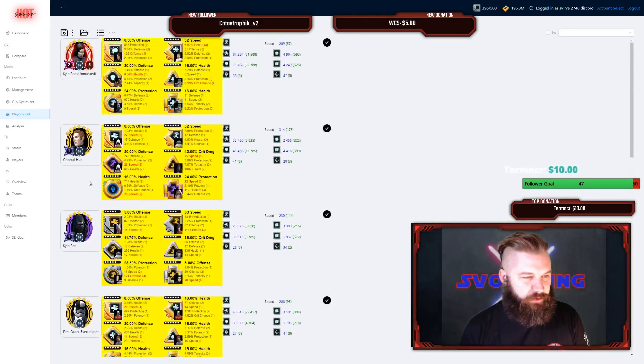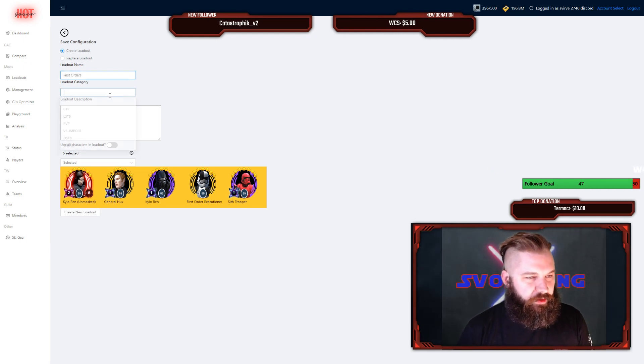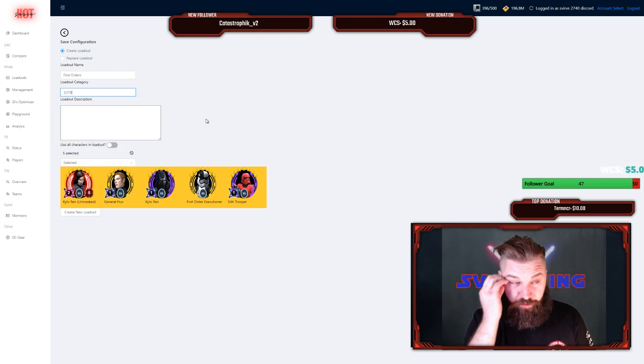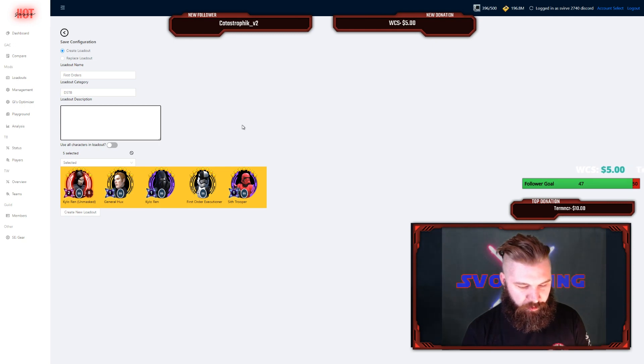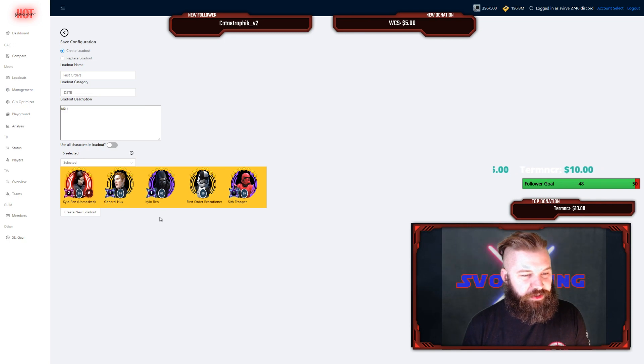Now we have all five characters done. We're going to save the loadout — Save As, since we want to create a new one. I'll call it 'My First Orders' and save it under Dark Side Territorial Battles. As Strange mentioned: if you're using the Playground, make sure to save occasionally, because if you misclick and navigate away from the page, or reload by mistake, you could lose your progress.